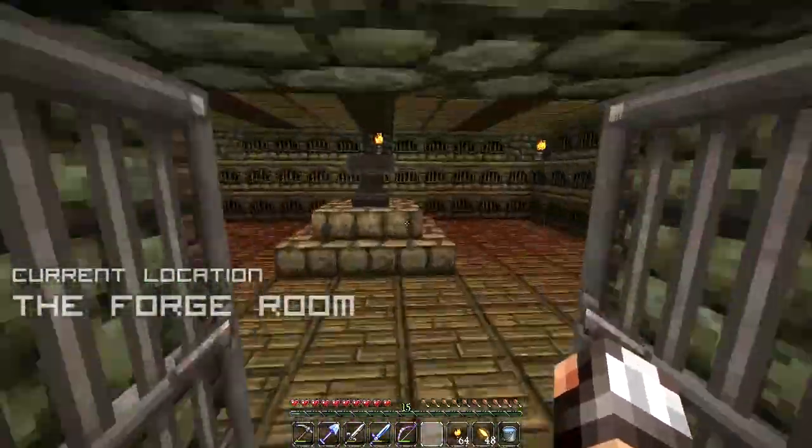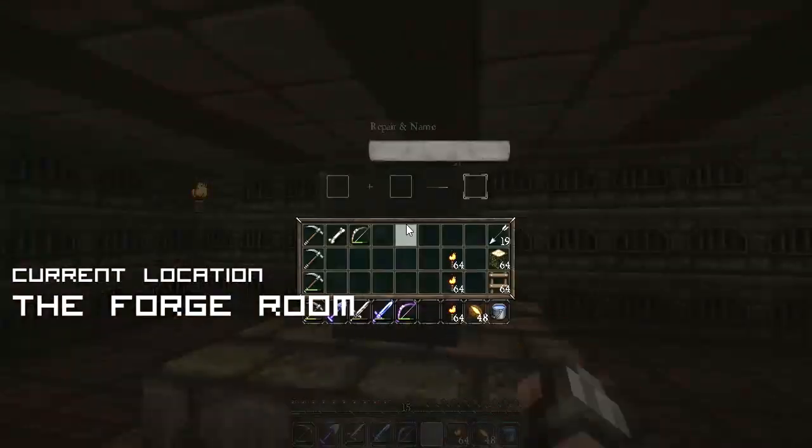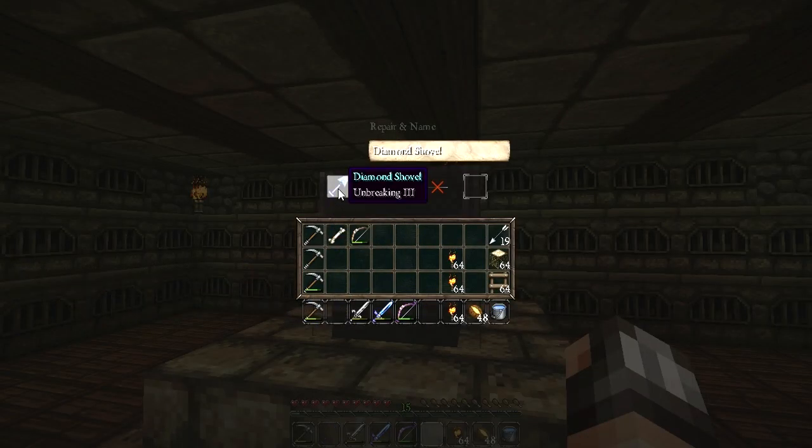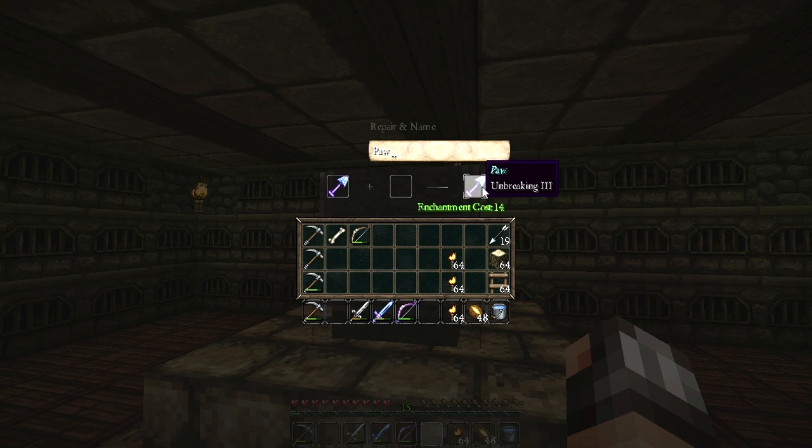Before we even head over to the butthole, I have gathered 15 levels from grinding and I am now ready to name our diamond shovel! In the last episode we enchanted our diamond shovel, but in this episode we now have enough levels to name it. Thanks to the comments from the CyberDogs in the comment section below, I have decided to name this shovel Paw! I think that is a sweet name for a shovel because dogs dig with their paws and this shovel is a digger.